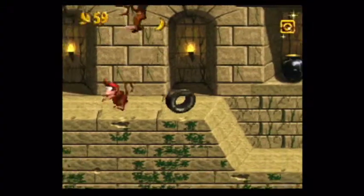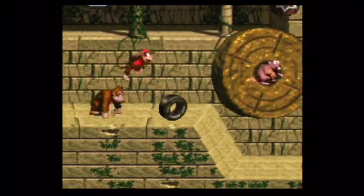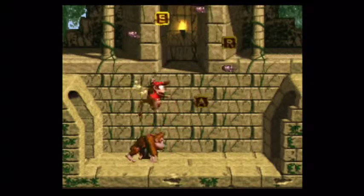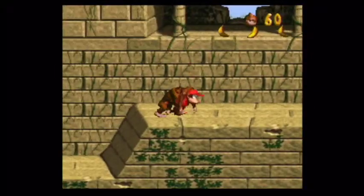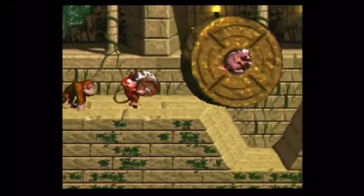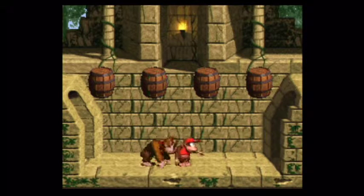I hate those hamster wheel things in the Temple Tempest level, but that level's not until a bit later. You want to spell RARE — they couldn't have made it simpler: hit the letters that are blinking, and if you hit the ones that are not blinking you will fail the level. You will be mocked and ridiculed by the developers for failing such a simple mini-game. Sad to say, I've done it before — don't judge me.